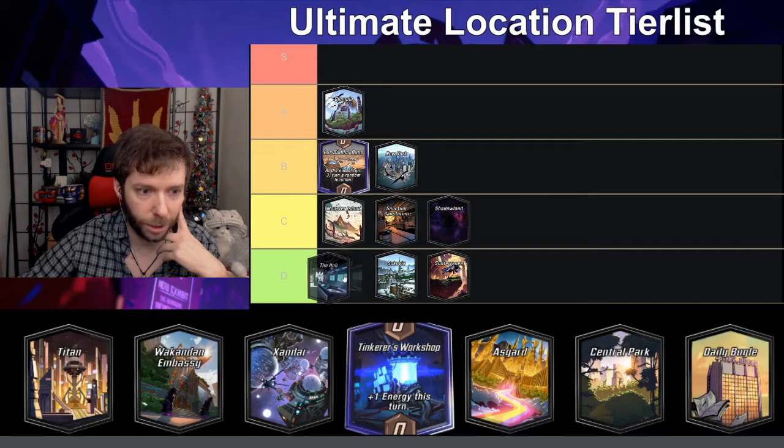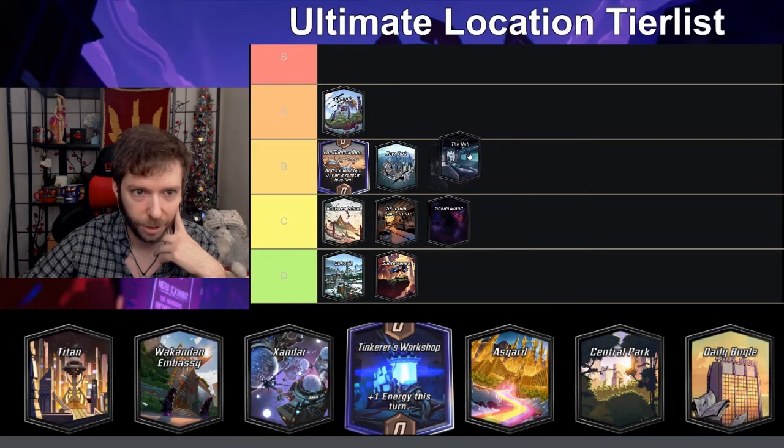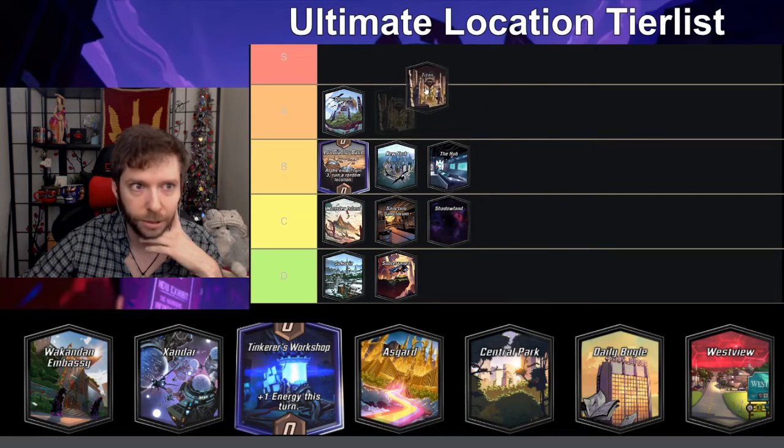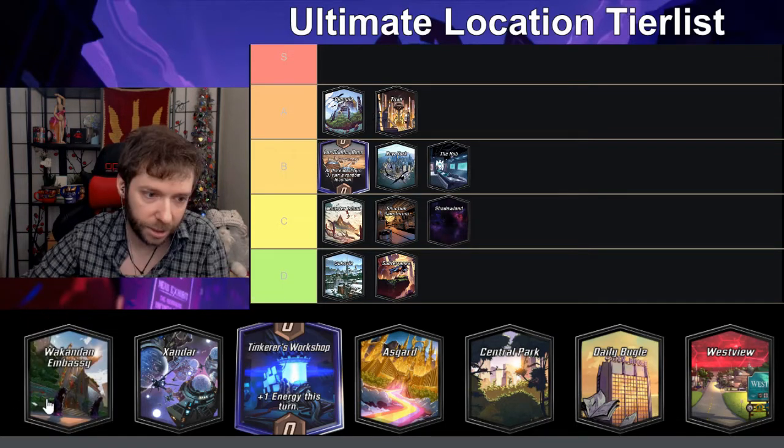Hub — I believe on turn three you get a random card to your hand — I like this card, I think it's a B, it's fun. Titan — on turn six cards cost one less — I'll put this in A. It's fun, I like this, it's a good location.